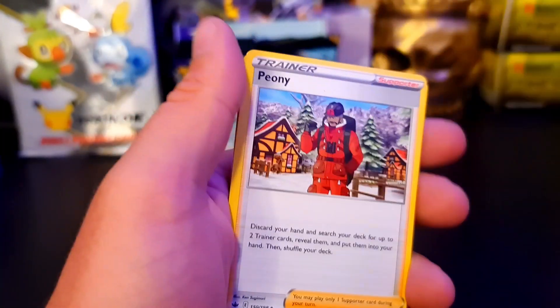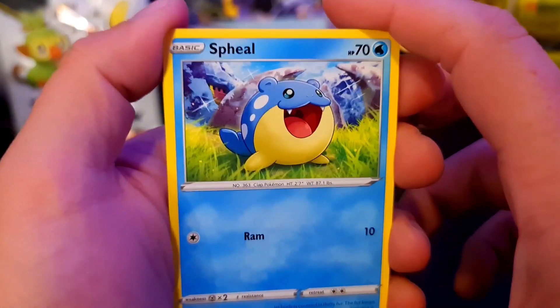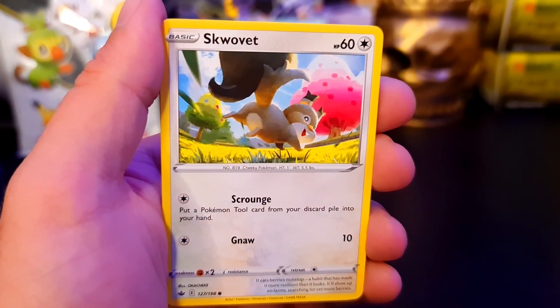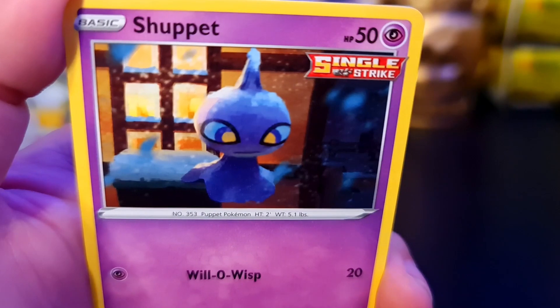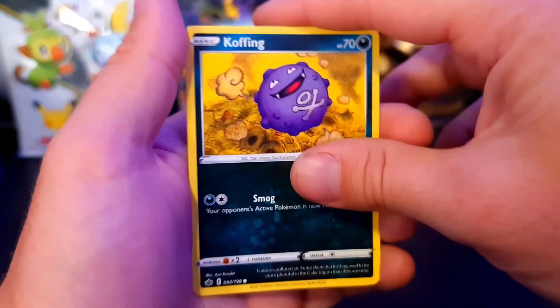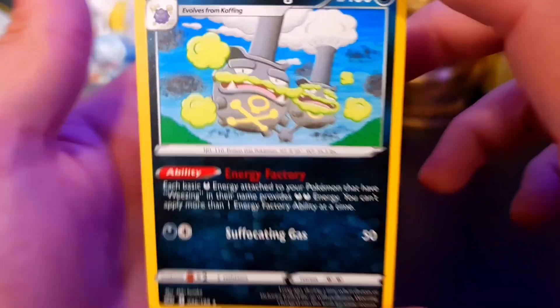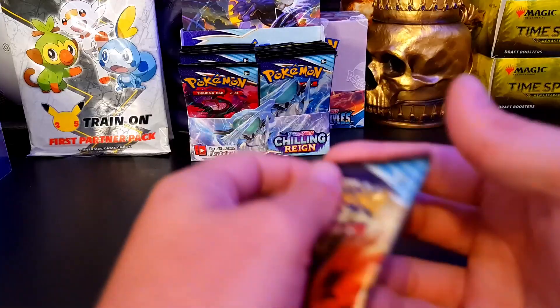Fighting - oh come on, can I at least... whatever. Peony. We have Drizzile to go with - well we are getting more Drizziles now, so that's fine. We have Hattrem to go with the Hatenna. We have the Swirlix, we have the Spheal - sitting there looking cute, all the sparkles of the ice and snow. We have Squirtle, and oh - a really sad looking Shuppet. Hello darkness, my old friend. We have Koffing, we have a Reverse Haunter, and we got the Galarian Weezing!